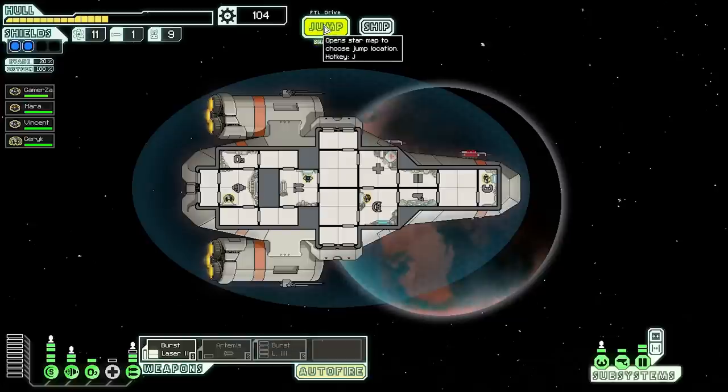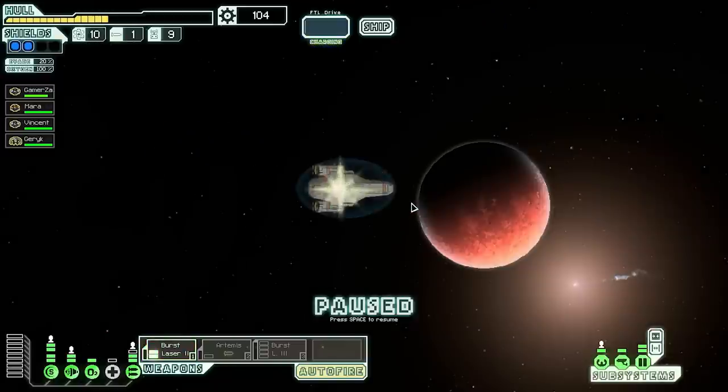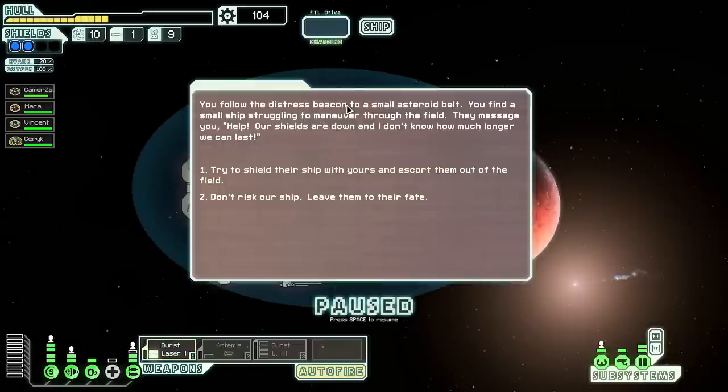We don't have enough power to use the Burst Laser III quite yet. The rebels are catching up, so let's jump. There's a store I can visit on the way. Another distress signal: we follow the beacon to a small asteroid belt and find a ship struggling to maneuver. They message us — their shields are down and they need help. We can try to shield them with our ship and escort them out, or leave them. I'll try to help even though I'm at 50% hull.